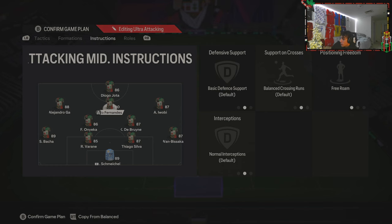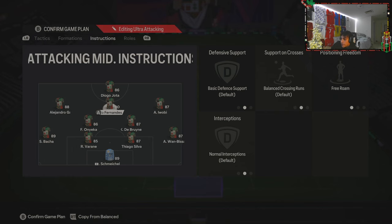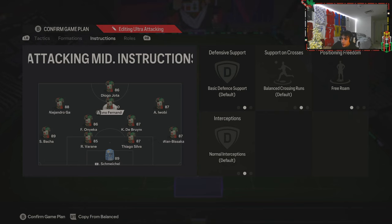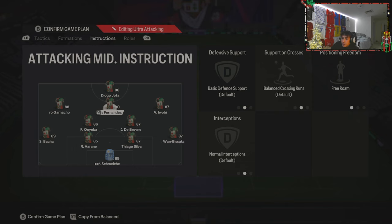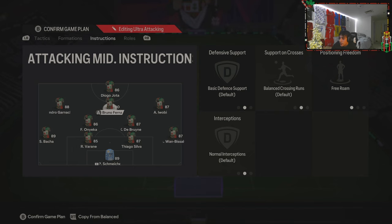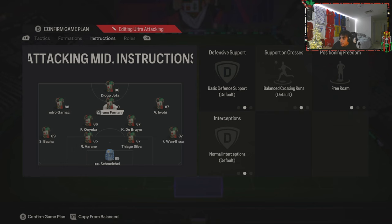Bruno is on all default except his positioning freedom is set to free roam. This position is crucial — if the player you have here isn't doing their job, this whole tactic fails. It needs to be someone with really good positioning. Bruno Fernandes plays great in this role; I subbed on Messi sometimes and he played amazing too. A lot of the play goes through this player, but they also have to be the supporter on the wings and everywhere.